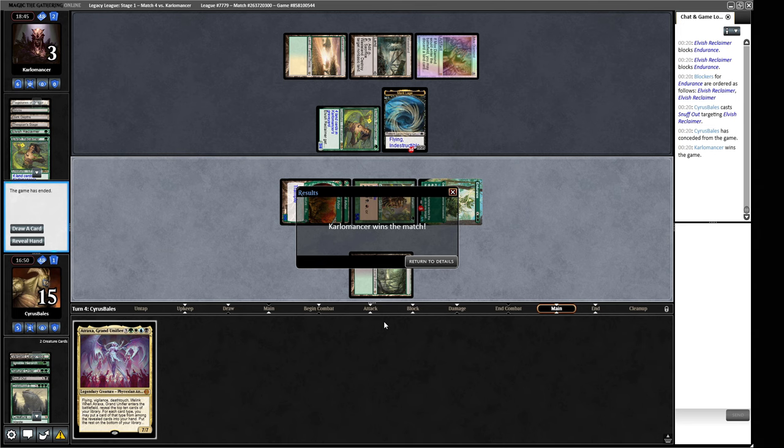They correctly blocked around the Snuff Out and we lose, going to three, and they kill us with the Marit Lage. I think if we'd have attacked the turn before — what was our board state? I was calculating with the Noble Hierarchs attacking that we had one Dryad Arbor attacking too, but I don't think that one point of damage is enough to make the difference. We just got a little bit unfortunate there, but it was a close one.